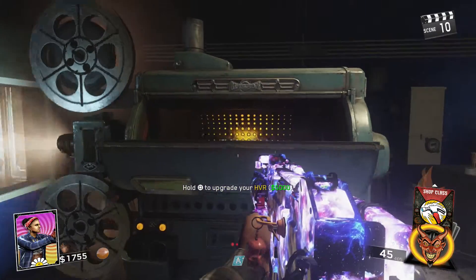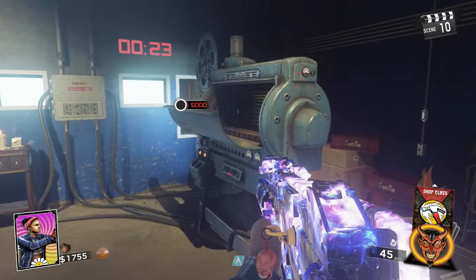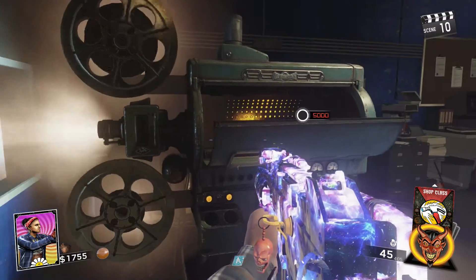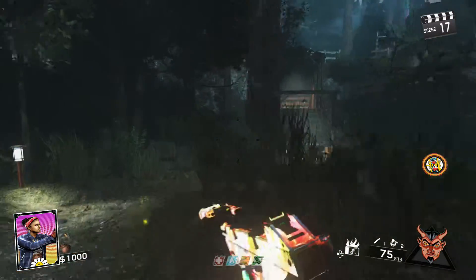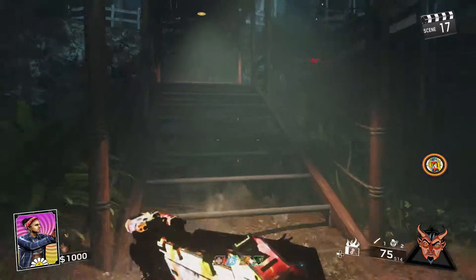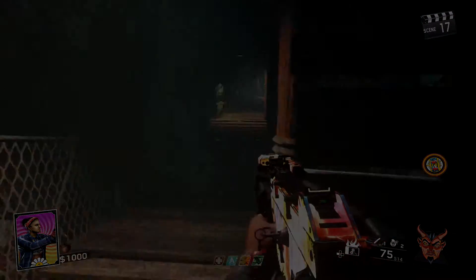That's how you Pack-A-Punch in Rave in the Redwoods. You can also double-PAP if you have already completed the Easter egg on Zombies in Spaceland. If you have, go ahead and double-PAP right off the bat — you won't have to do anything. If you did enjoy, drop me a thumbs up, and if you're new, subscribe. I'm Mr. Cap, and I will see you guys later. Peace out.